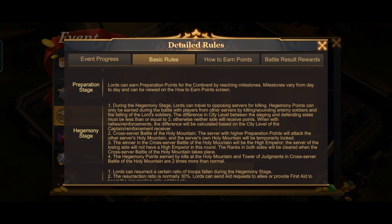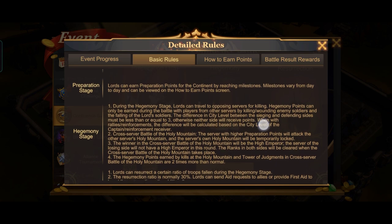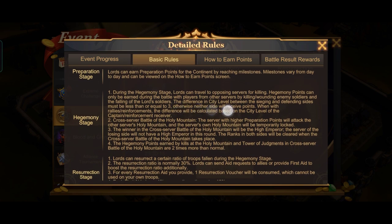You can pause the video to read all the rules. An important rule in this event is that if you are Castle 30 and you attack a castle which is level 26 or lower, you won't get any points. The only way to get points is to ask your ally whose castle level is lower to rally their target, or you can get points through defense as well.